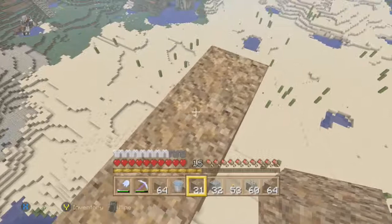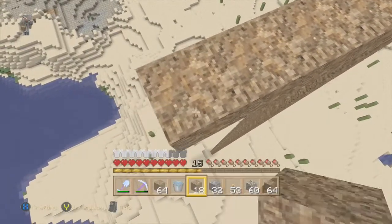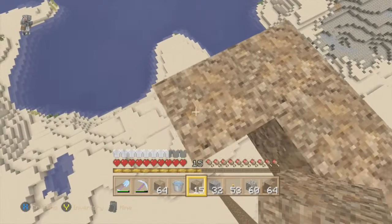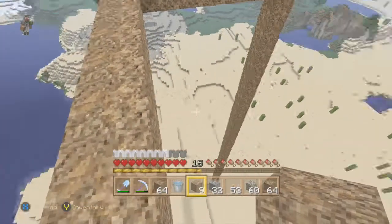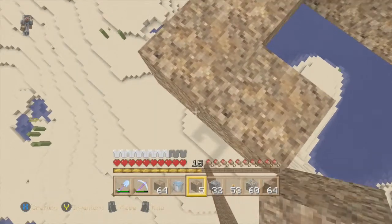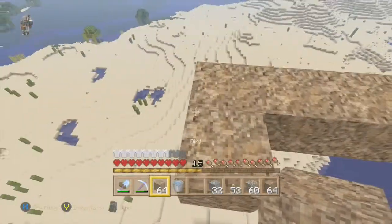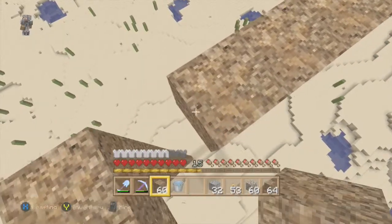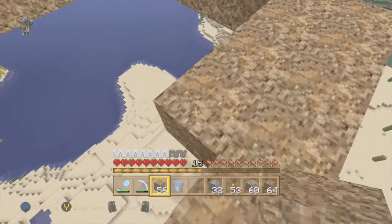So counting out 8 blocks in each direction. You want to do it like four sections each - four sides - and then you can fill in the squares. This is going to be a lot of material. Luckily I have a lot of just random stuff, and if I have to I'll go get some trees and use those because those are easy. So I want to fill these in real quick.